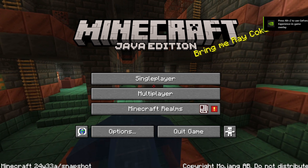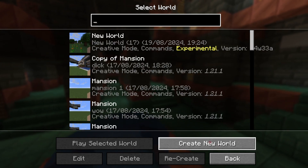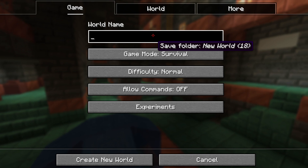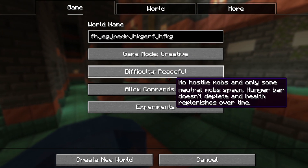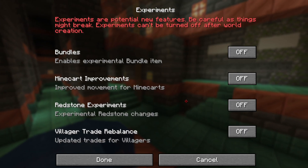Now that we're in, you're going to need to follow every step really closely. Click on Single Player, then click Create New World. Name the world whatever you want, make the game mode Creative, difficulty Peaceful, and allow commands on. Then click on Experience.